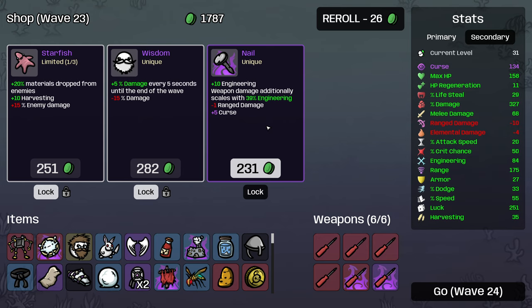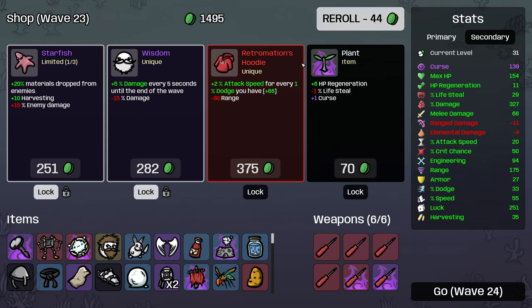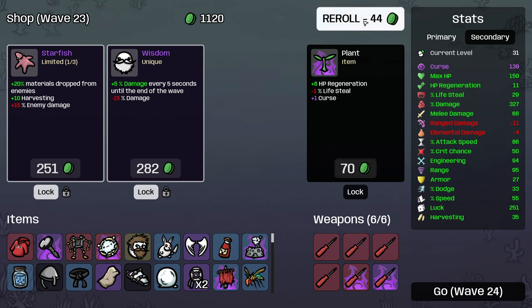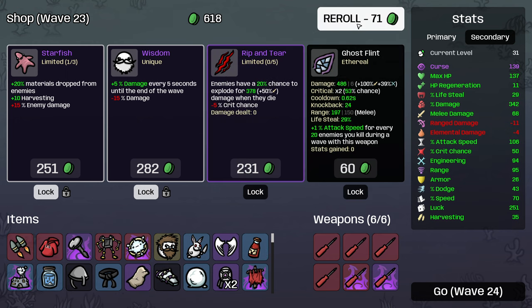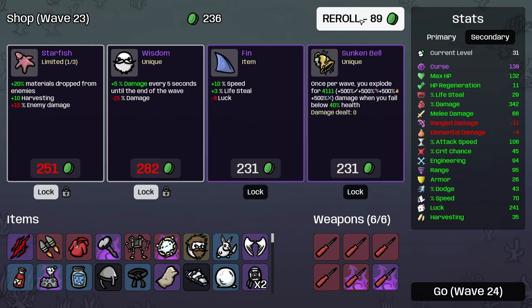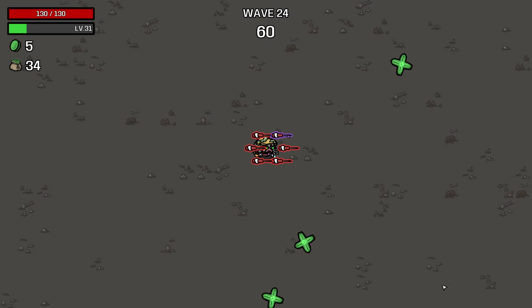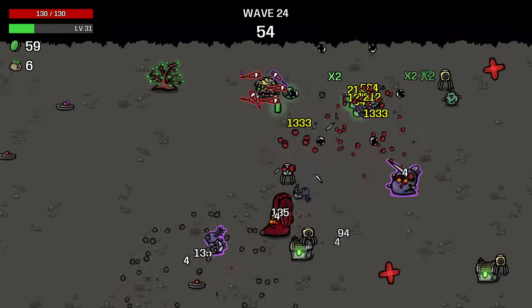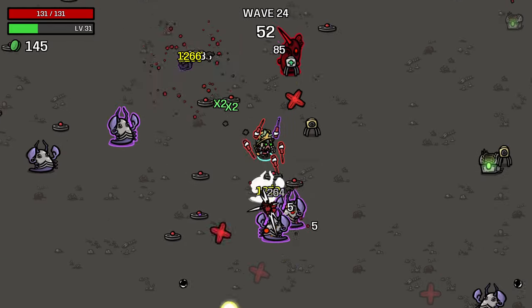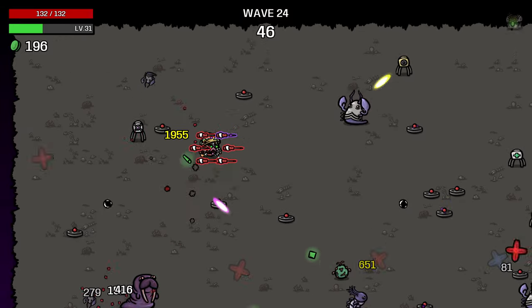Weapon damage additionally scales with 39% of engineering - that seems pretty good for us. That engineering's 94. That seems really good too. We have so much movement speed now. So what's our speed at? 70% - wow. We're getting so much of the stats off of the back of having a lot of movement speed. And our attack speed is up to 100% as well.